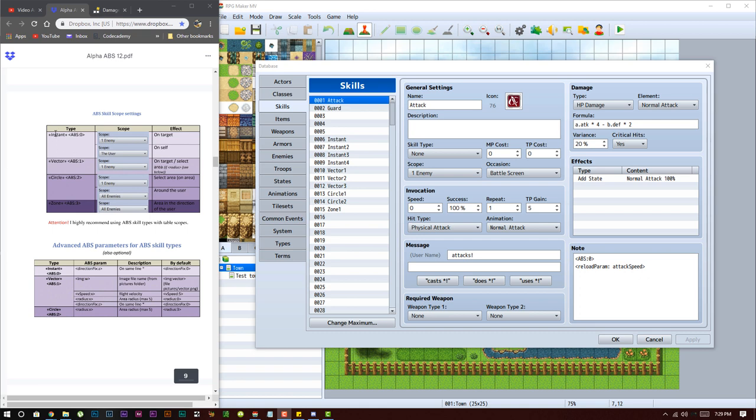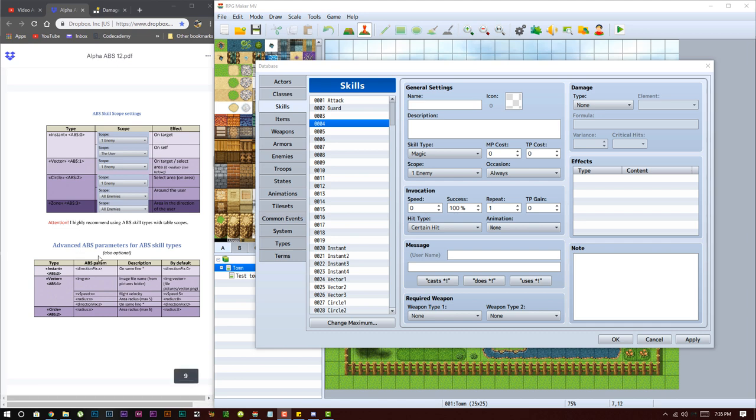We have 'instant', which is ABS zero — this affects a target in front of the user or the user itself. 'Vector' is pretty much projectiles — it targets one target away from the user, like a fireball spell. 'Circle' is an AOE that attacks all enemies around the user — left, right, behind, to the side, as long as they're next to the user. 'Zone' is an attack that only affects the area in the direction of the user.